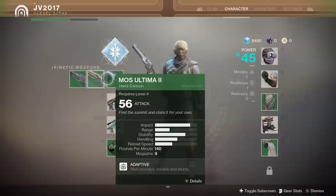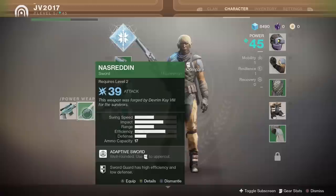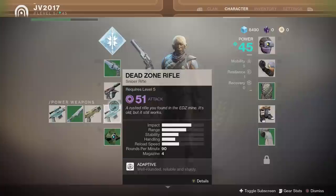The kinds of weapons we'll find in each category are different now too. Kinetic and energy weapons represent the vast majority of weapons and share the same weapon types. For example, you'll find kinetic auto rifles as well as energy-based auto rifles. On the other hand, power weapons are in a class of their own. Fusion rifles, shotguns, and grenade launchers are exclusive to the power category, including many more.